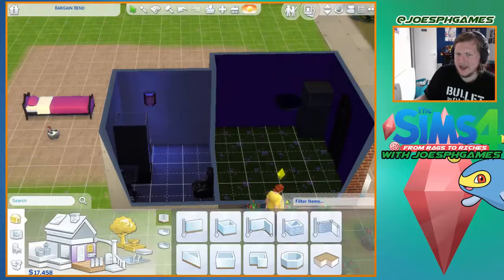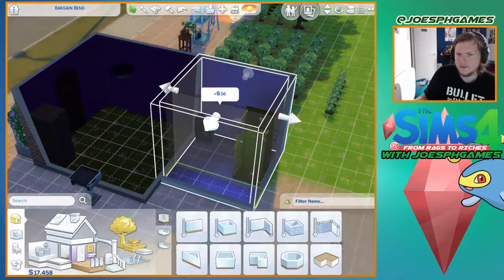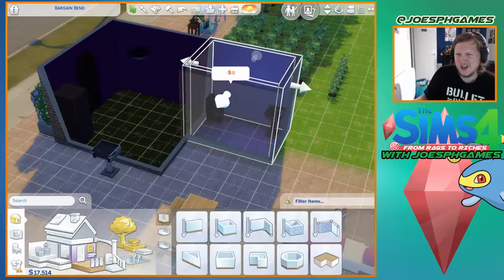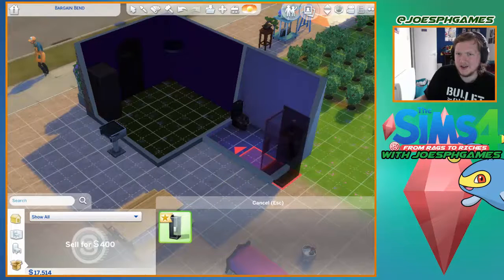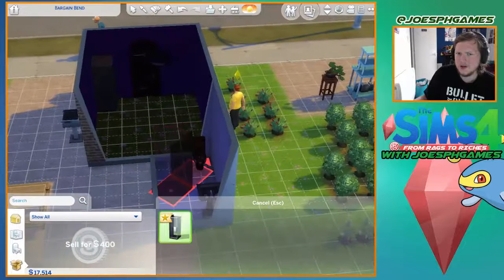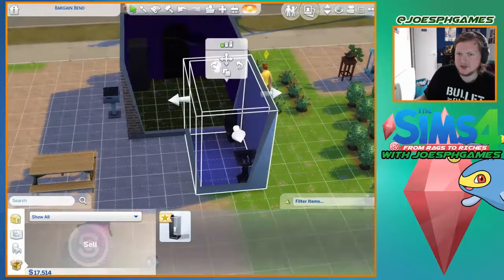So I'm going to put that in there for the moment. One item moved to my household — oh, did you sell my shower? I'd like that back. No, you sold the light because apparently wall items get sold when you do that. Oh, is my bathroom too small now? Yeah, my bathroom is too small.